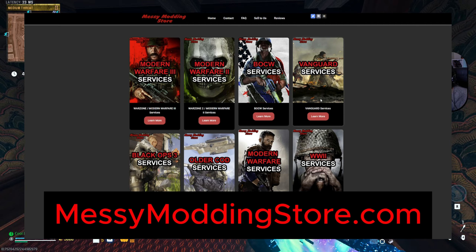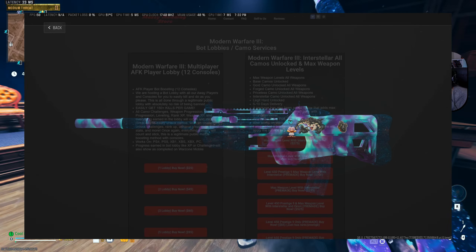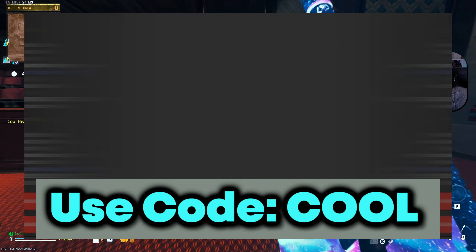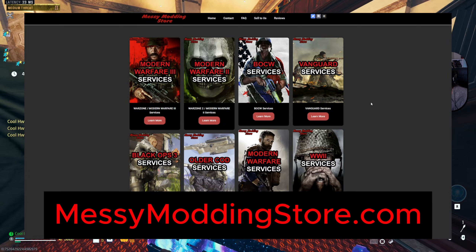We're going to have a quick word from this video's paid sponsor, Messy Modding, a Call of Duty service company. They go in and unlock camos for you, including Interstellar and Borealis. They have pre-made accounts, nukes, services, schematics, and more. Tons of reviews on Trustpilot. Use code COOL to save 5%. Use the link in the description down below.